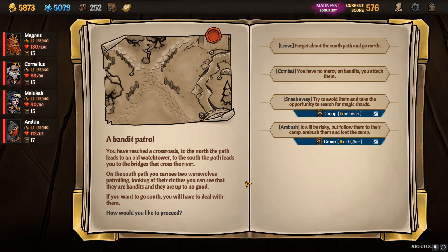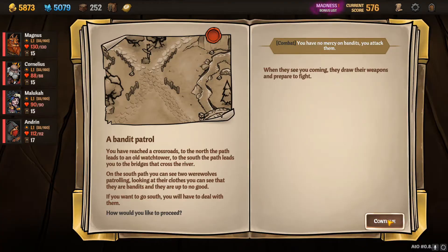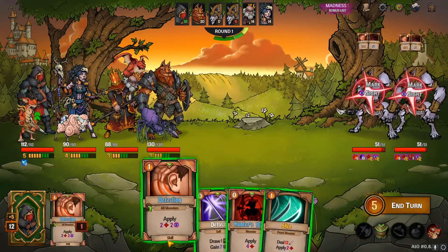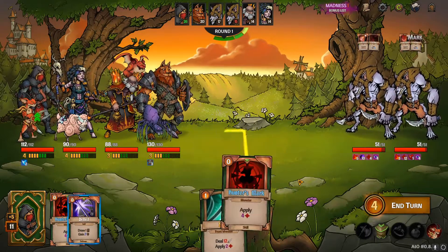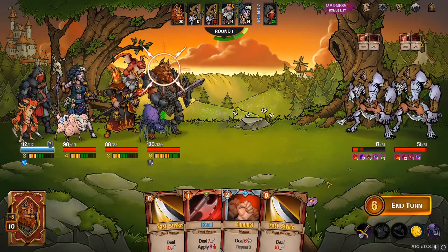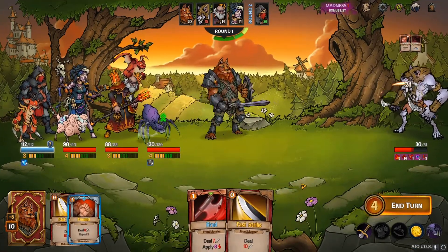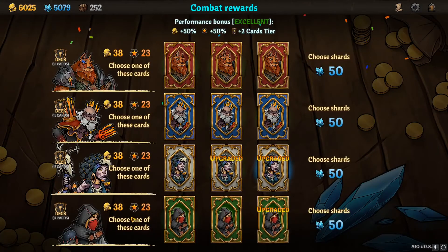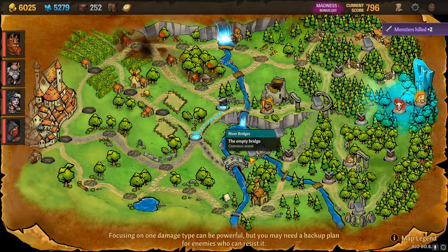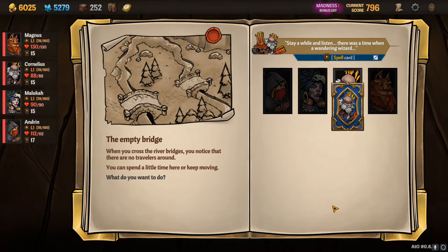Bandit patrol. You have reached the crossroads. The north path leads to the old watchtower. To the south, the path leads you to bridges that cross the river. On the south path, you can see two werewolves patrolling. Looking at their clothes, you can see that they're abandoned, so they're up to no good. If you want to go south, you'll have to deal with them — and yes, we will. There's only two, I think they summon stuff. Either way, let's just apply all this mark on them and see if we can just kill them. One down and two down.